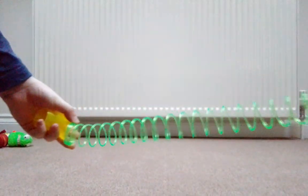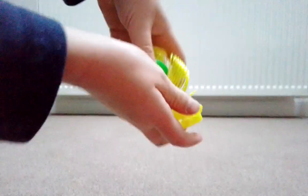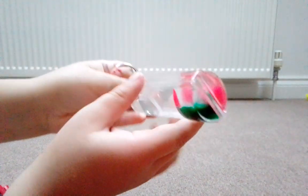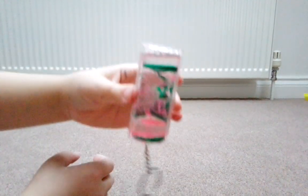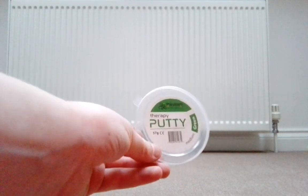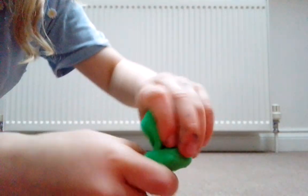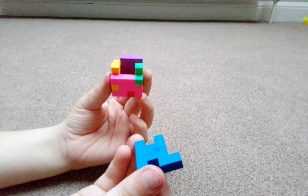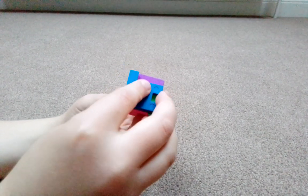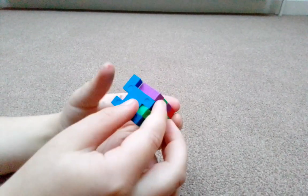And this is fidget number ten, the slinkies. This is fidget number eleven, the lava lamp. Fidget number twelve, putty. And this is the cube thing and it took us ages to make — and it's finally done, the last piece.